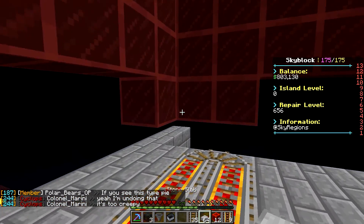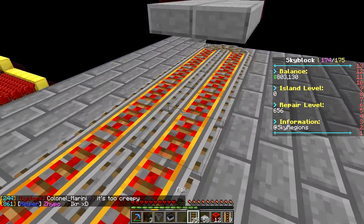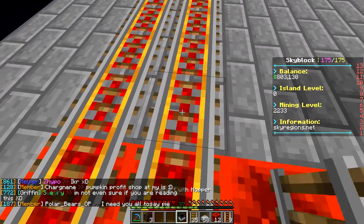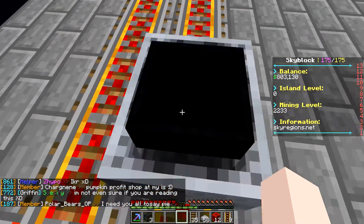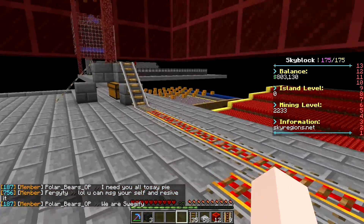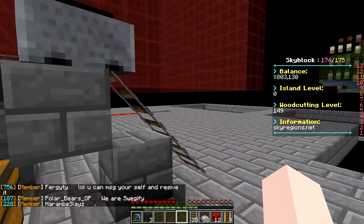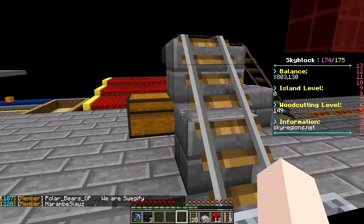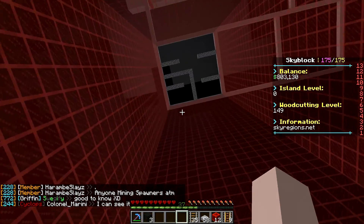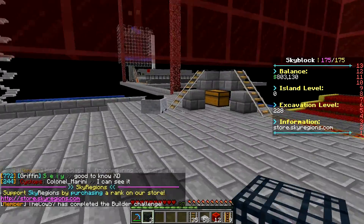I'll be placing slabs right on top and the hopper minecart will — as a demonstration — go around and pick up the items on top of the slabs. It'll come around here, go up, deposit the items into the hopper which will go into the chests, and it'll just keep circling around. I'm going to finish placing down rails and slabs and then we'll put in the spawners up there.